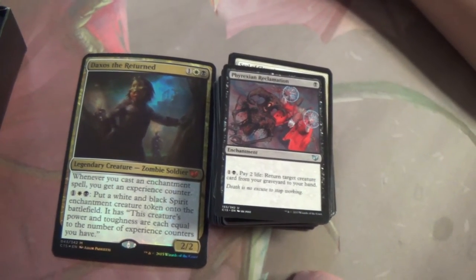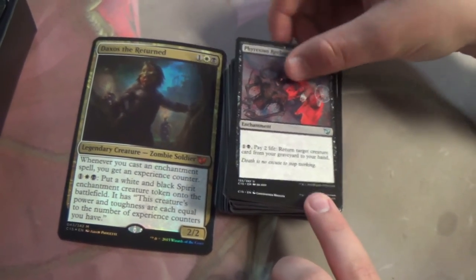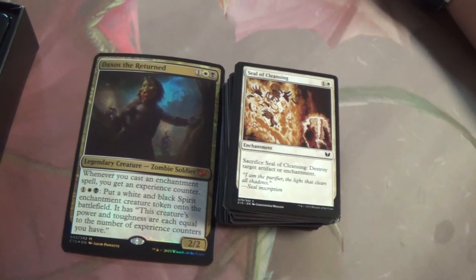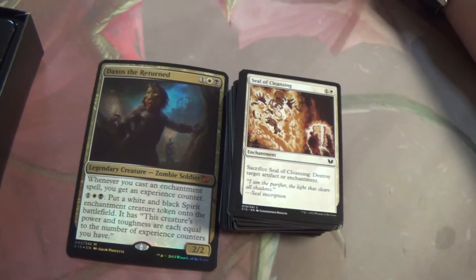Daxos looks so sick in a deck like this. What do you think about Seal of Cleansing getting a reprint? I actually haven't seen this card. Basically, it's Disenchant as an enchantment — it's exactly Disenchant otherwise.